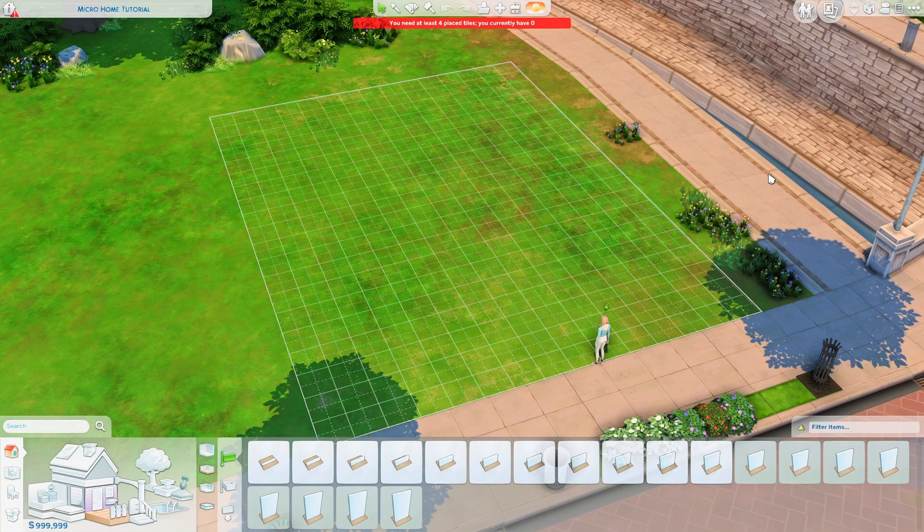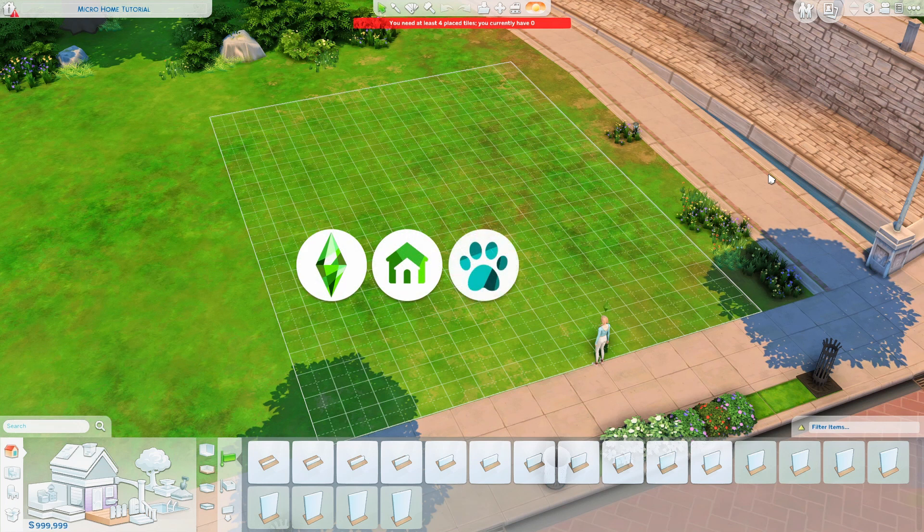For this tutorial I'm only going to use base game, tiny living obviously, cats and dogs and also get together. So I think that anyone can build tiny homes and you don't even need a massive amount of packs for that.